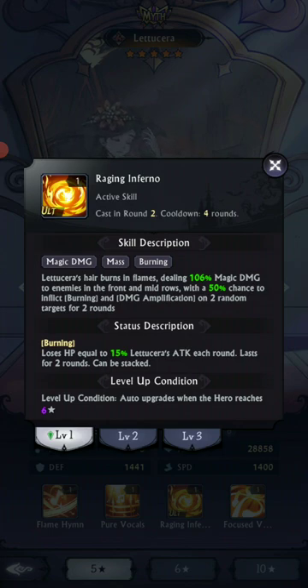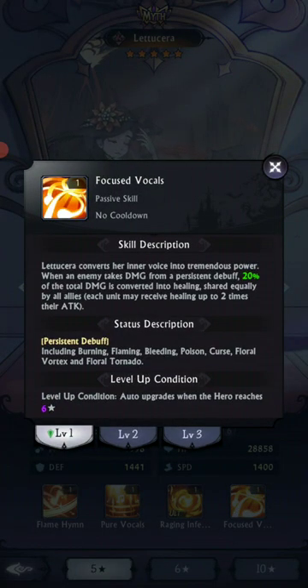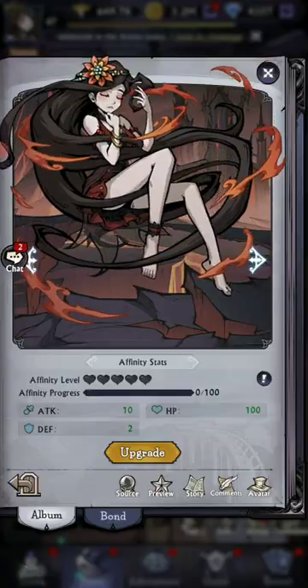There's various damage amplification, burning, flaming. When an enemy takes damage from a persistent debuff, 20% of the damage is converted into healing shared equally by all allies. So if you've got poison and burning on enemies and she's in your team, 20% of that damage from either one of those is now pushed into healing. You have many, many ways of healing outside of just your normal.